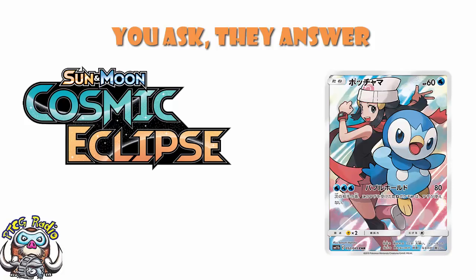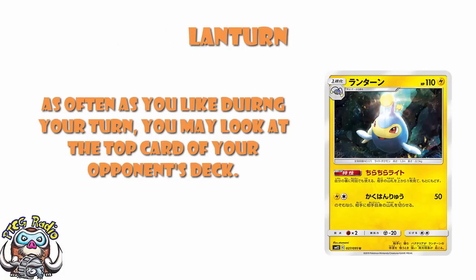Starting off with abilities: Lantern's Blinking Lights allows you, as often as you like during your turn, to look at the top card of your opponent's deck. The question is, can you use it repeatedly even if nothing has changed? The answer is yes — you can look as often as you like, as long as you are not wasting time or interfering with your opponent's play. However, if you are trying to slow the game down, that would be a penalty for slow play.